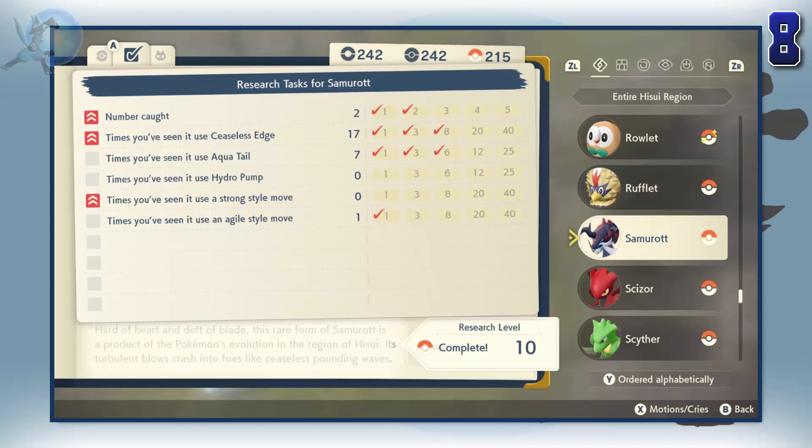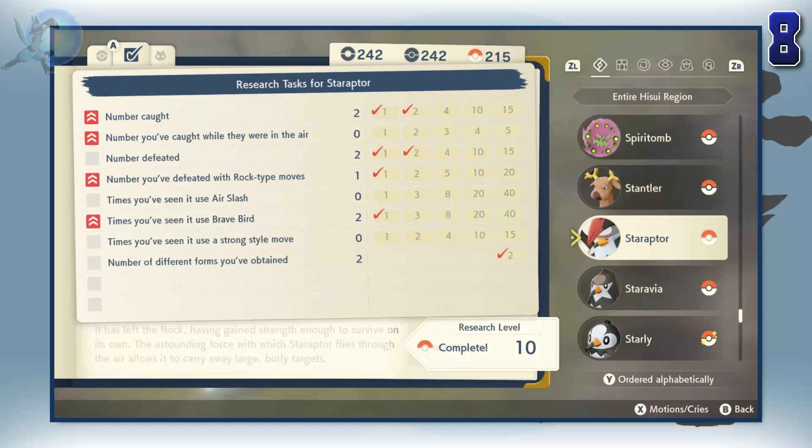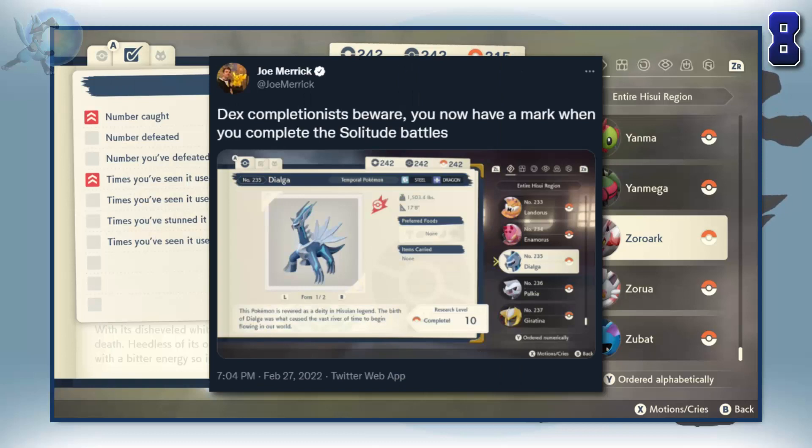Let's take Magikarp for example. You splash 100 times. Why? Dex research itself, I think, is a good idea. I just think it would have worked a lot better if the research was made in a more fun way and less tedious for the player. Also, with the newest update to the game, perfect dex entries now take even longer. So, cool.